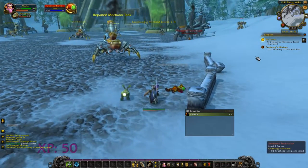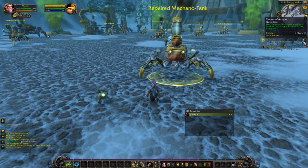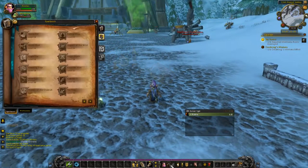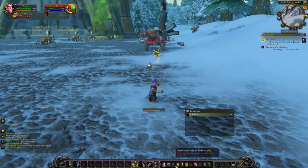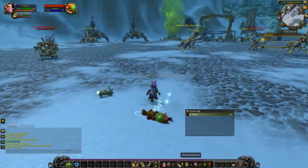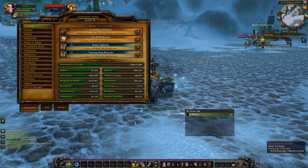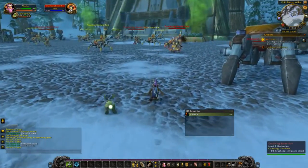I'm going to talk about a couple other UI pages while we're here. One of the pages is the spell book and abilities — you can click it with that book down there, or you can open it with P. We can't do talents yet because we're not level 10. Then you've got achievements, which I believe the default for that is Y, but I have Y bound to auto run. You open it by clicking that shield there, and these are all of the achievements you can do.